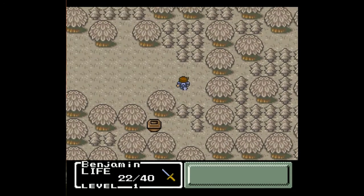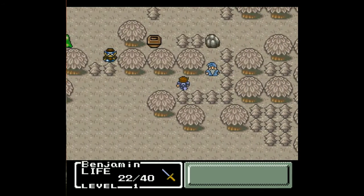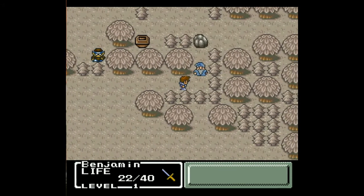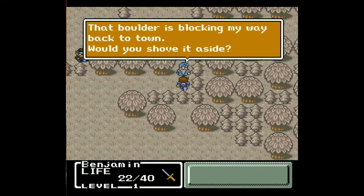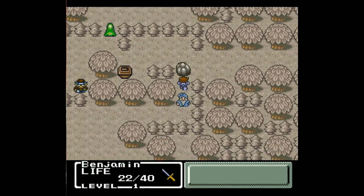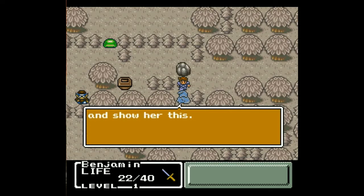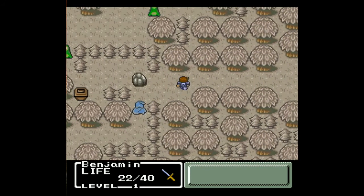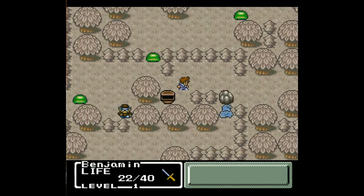Can't get to that yet — I don't know what's in there. We can't get past any of these little tree bush things right now, or the big ones. You can cut down the little ones later on, but we need an axe for that first. That boulder is blocking my way back to town. Would you shove it aside? I'll jump over him. Push the boulder — just walk into it. Thank you. If you want to go through this forest, find Kaylee in Foresta and show her this. Gave me a dead branch. In here, get some cure potions — always useful.